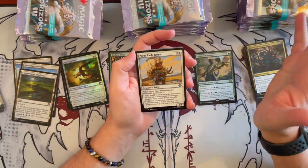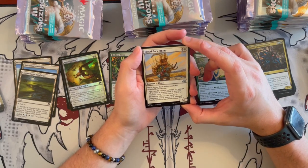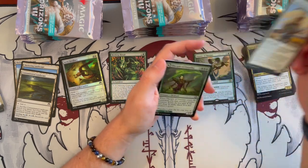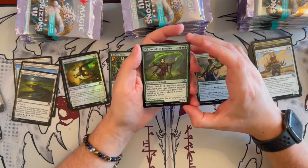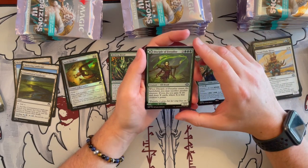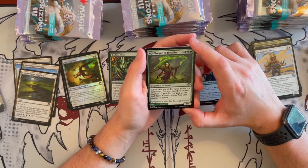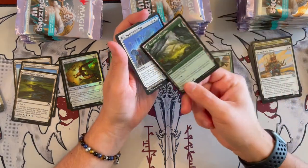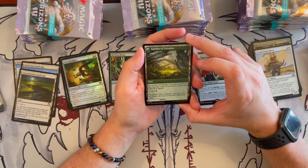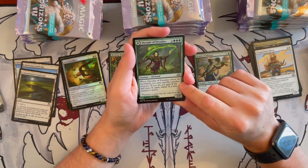Most of these cards are for draft or Commander realistically. Proud Pack Rhino — a 3/3 Rhino that costs 3. When it enters the battlefield, choose one: put a shield counter on target permanent or proliferate. Then Disciple of Freyalise — a 3/3 Elf Druid that costs 6 with three green pips, so that's not easy. When it enters the battlefield, you may sacrifice another creature. If you do, gain X life and draw X cards where X is that creature's power. On the flip side, you have a Garden land — pay 3 life or it enters tapped, and it taps for one green. I like this card.